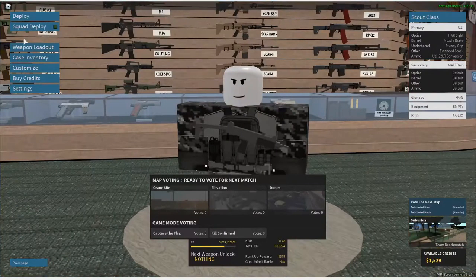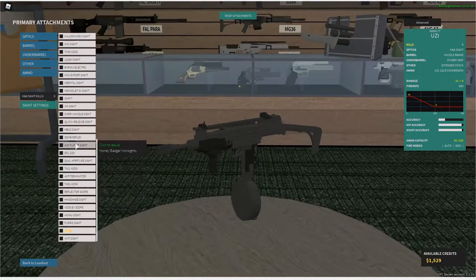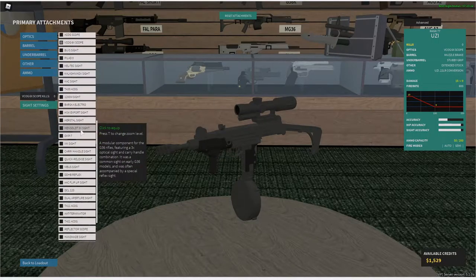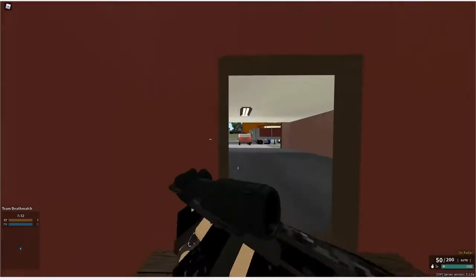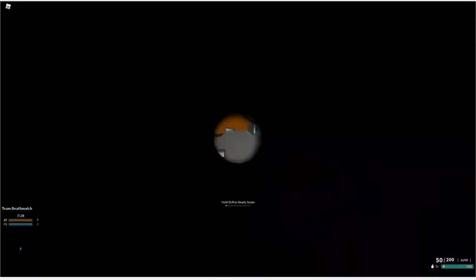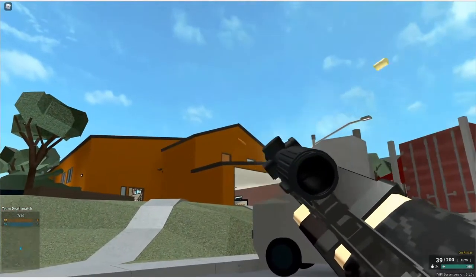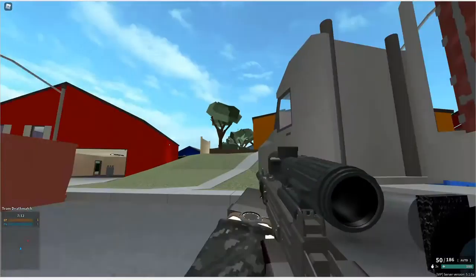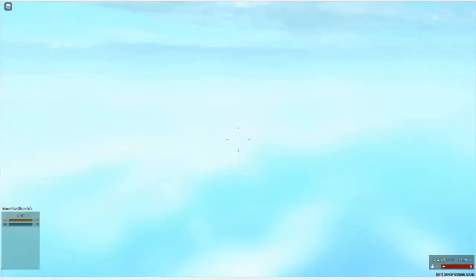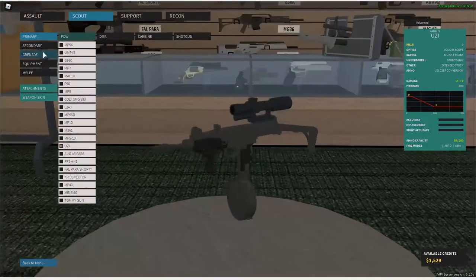Let me throw a sniper scope on here to see how much the recoil is — a V-Cog 8x. Let me check how much the recoil is. This thing's like a laser. Whoa, what is that? It's an alt game — I'm losing. So weird. I think that's a glitch. Let me try again. The deploy just glitched. Well, I guess we're not going to be using that today.